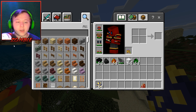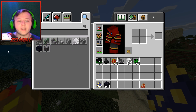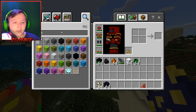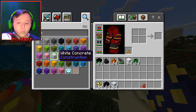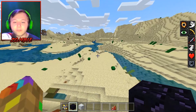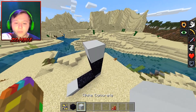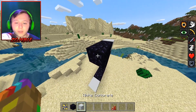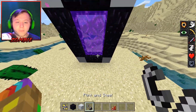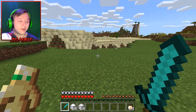Now we move on to the next portal. I'm gonna get obsidian, and what color concrete should I get? Let's do white concrete and see what happens. Put down the concrete like so — there we go. Light it up, three, two, one, let's go!